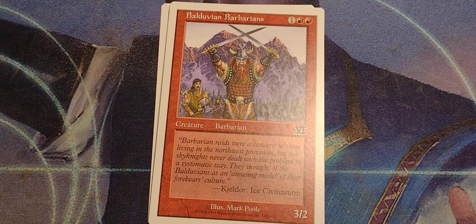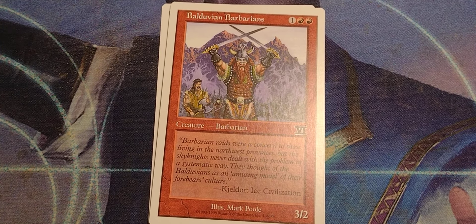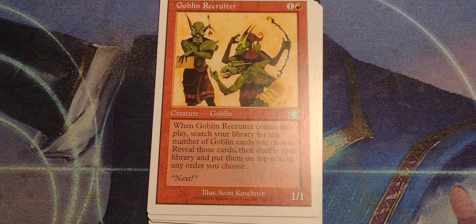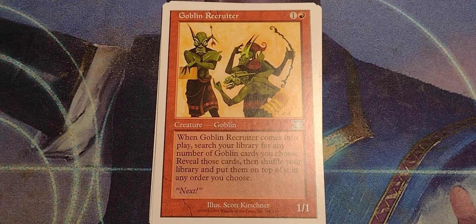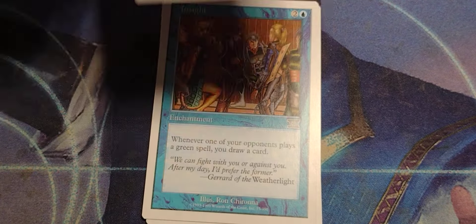Balduvian Barbarians. 1 red red, barbarian. 3/2 with flavor text. Not much going on with this. Goblin Recruiter — hey, you want to be a goblin? There's your dude. 1 and a red goblin. 1/1. When Goblin Recruiter comes into play, search your library for any number of goblin cards you choose, reveal those cards, then shuffle your library and put them on top in any order you choose. That was very big for Goblin Decks back in the day.